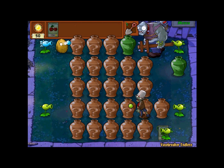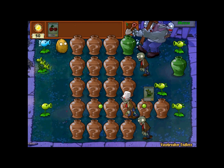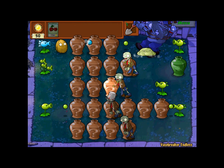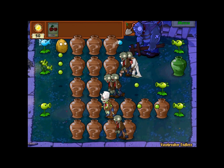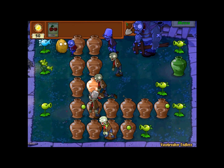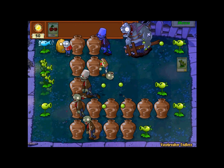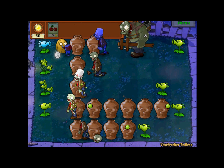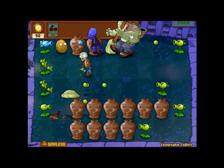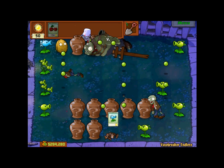Generally, what I'll do is save these green plant-marked vases until this big gargantuan zombie over here is out, and I will break them open in hopes that the squash is in them, because that is the best tool you have against them. If you have a lot of bucket heads out, you can use the squash against them as well, but especially as you go on later, you're going to get more gargantuan zombies, so you're going to want to save more of them if you can.